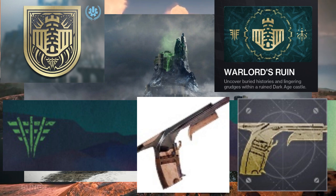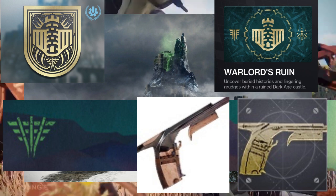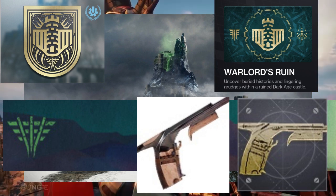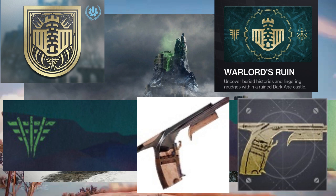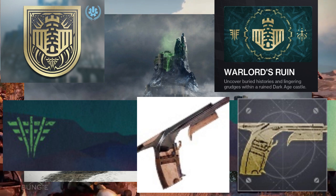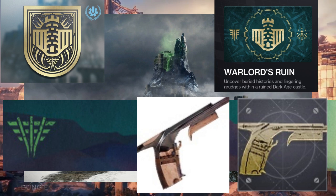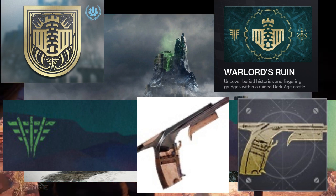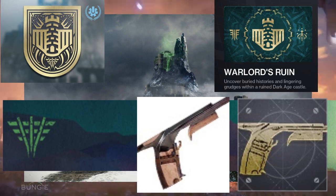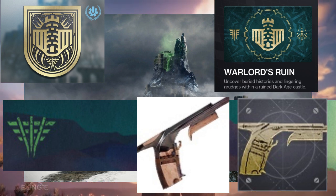We have the emblem and confirmation on the exotic that we're going to get. There will be an exotic with this dungeon and it's going to be an exotic sidearm. We don't have all the perks just yet — I'll be sure to update you — but it looks like it's going to maybe be a Strand or Arc sidearm. Bungie teased in one of their recent newsletters a rocket pistol coming out in this dungeon. We don't know if this will be the exotic or just a legendary weapon. It looks like we might get around four legendary weapons, an exotic, five pieces of armor for each class, as well as a ship, a sparrow, and an emblem.